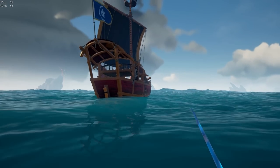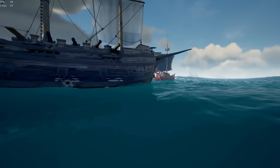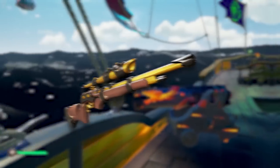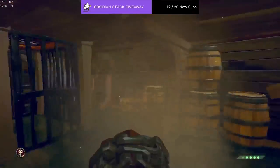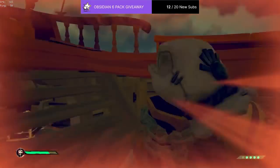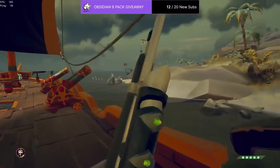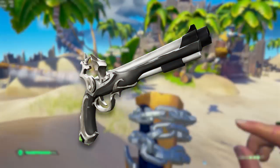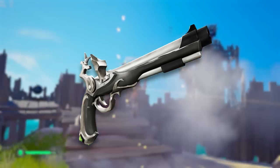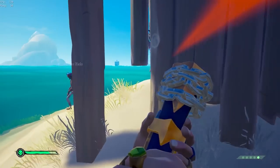Overall, the best second weapon to pair with the Blunderbuss is personal preference and situational. For PvP, the Eye of Reach can be used just as fast as the Flintlock when you master it, topping the Flintlock 9 out of 10 times — it outputs higher damage and has more versatility with lower damage drop-off and faster bullet velocity, though the inability to hipfire makes your PvP slightly slower. For PvE, the best pairing is the Blunderbuss and Flintlock, due to the Flintlock's swift mechanics, ability to one-shot skeletons, and medium-range capabilities — all you need for tackling PvE.